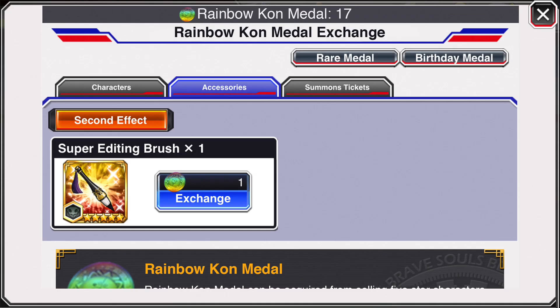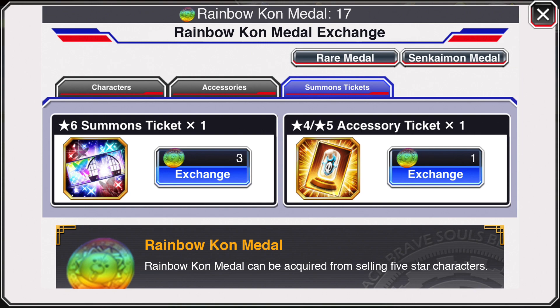What can you use these coins on? On screen you can see you can currently use one to buy yourself a super editing brush — what a bargain. I just added that because that's something K-Lab would do — add something so stupid that you would never even think about buying it, but hey, it's there, it's an option. But moving on to the summon tickets: we have a six-star summon ticket that can be bought for three rainbow coin medals. I think that's a fair price.